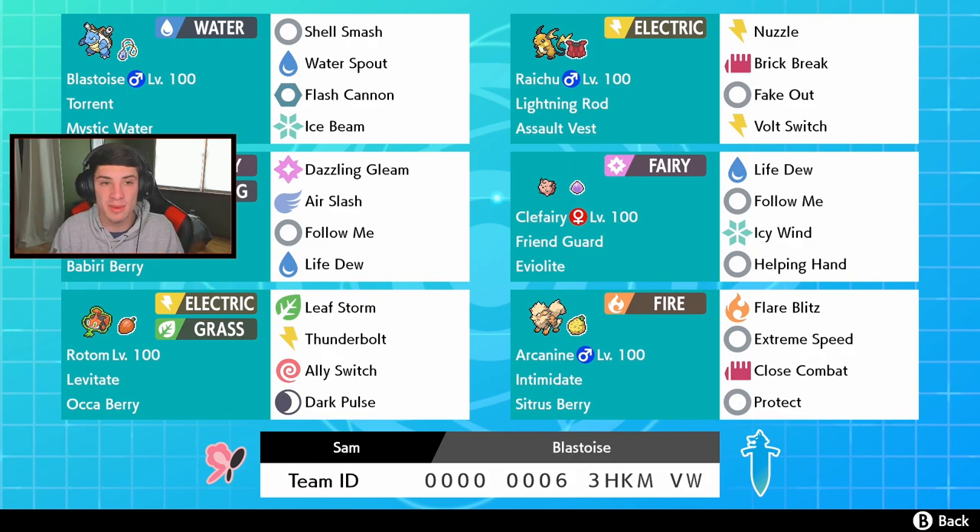We have two Follow Me Pokemon: Togekiss with the Babiri Berry and Clefairy with the Eviolite and Friend Guard. Both can come in depending on the situation - if he has a steel Pokemon like a Duraludon, I'll roll out with Togekiss. Otherwise Clefairy is going to take the cake because Friend Guard reduces damage to ally Pokemon. They both have Follow Me, and Clefairy has Helping Hand and Icy Wind while Togekiss has Air Slash and Dazzling Gleam.